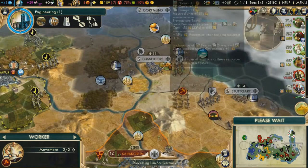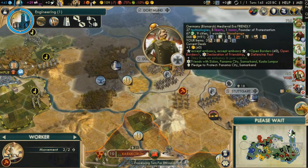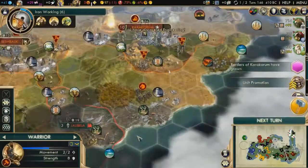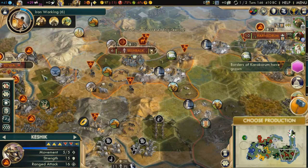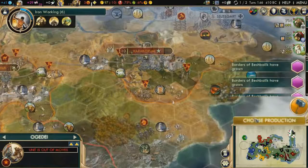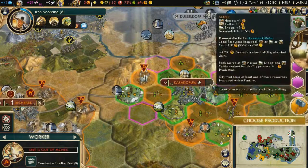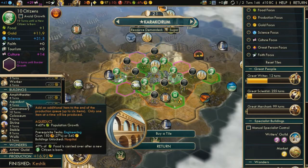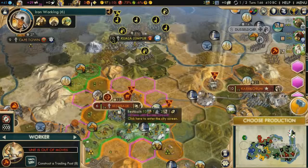When you start a new city — like the one in my let's play you can see right now — I chose to settle Beshbalik here. I have four horses to the north and two horses nearby, and I'm also stealing more horses with a great general from a city state. Your second city must do two things: grab horses, and grab more horses. It doesn't need luxury resources — it needs horses and just horses.